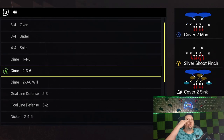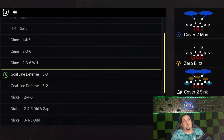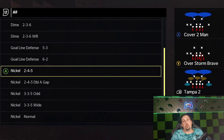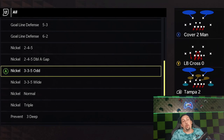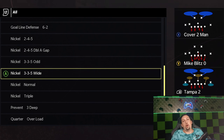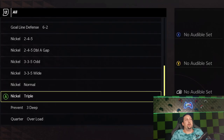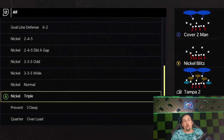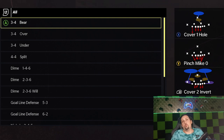The dime one-four-six and dime two-three-six are essentially nickel normal and dollar — really good formations. Then you have the two-three-six will, another variation that essentially looks like the dollar. They're really loaded on nickel packages: the nickel two-four-five, the nickel double-A gap which might be one of the better ways to get pressure this year, and the three-three-five odd, which is a great formation not enough people use. They also have the three-three-five wide, which was meta last year, and the nickel triple, which looks really interesting for blitzes. Overall it's a really consistent, solid book — the Ravens' playbook definitely matches their defensive reputation.